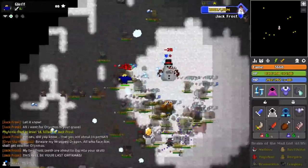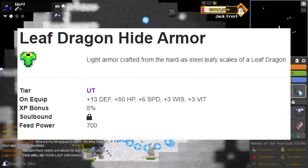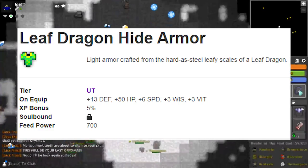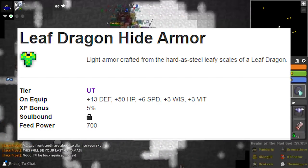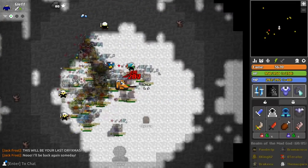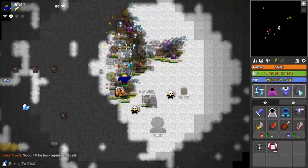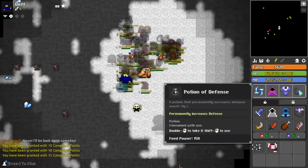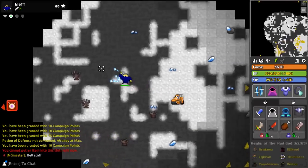For armor, I would recommend the Leaf Dragon Hide Armor. It has a decent HP boost of 50 and a speed increase of 6. It lacks defense, but if you are using a Pyra ring for example, it works well together. Since rogue has a cooldown on its ability, it is good to use an HP ring — no mana needed here. If you have a rare pet, you will often regen all the MP you spent for the cloak, so an HP ring is great.